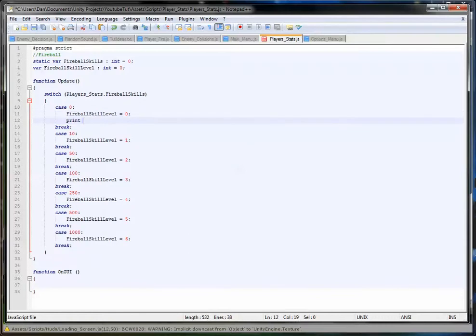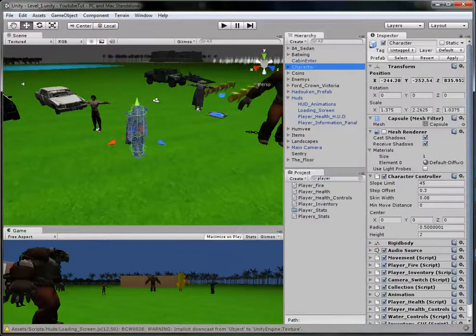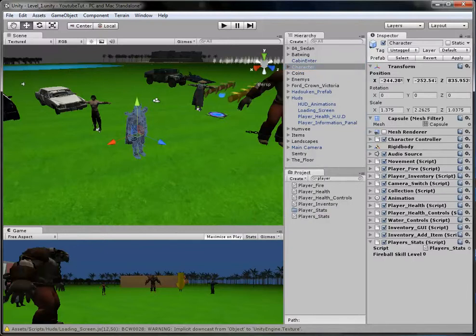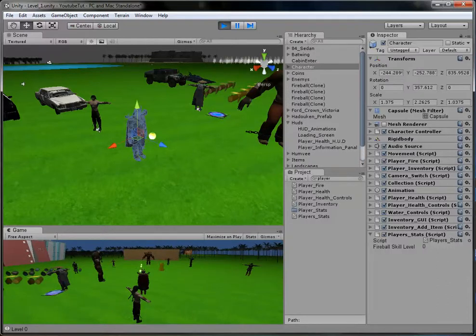We'll print level 0 for the first case, and print level 1 for the next. Let's see if this works - we'll attach it and save. So fireball skill level is 0 to start. It should print at the bottom as well. Shooting 1, 2, 3, 4, 5, 6, 7, 8, 9 - there we go, level 1. We've gone up a level. If we shoot to 50, and then 100, as you can see it works.